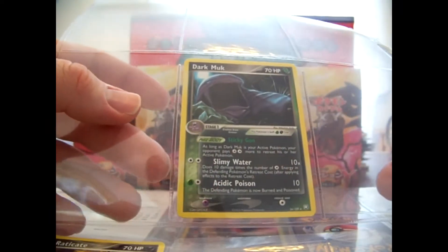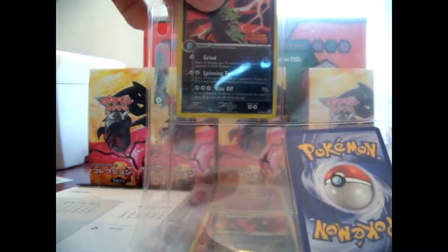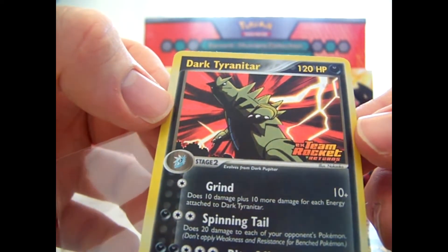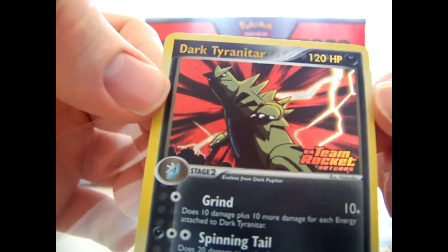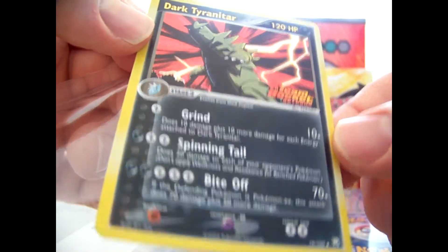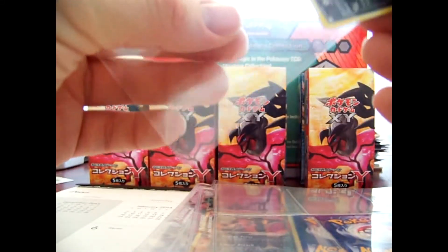Next we just get into a couple of non-hollow rares. We got Dark Muk and Dark Electrode. This next one's a really cool one — we have a Dark Tyranitar reverse. That's a rare, really awesome card. This is actually one of the rares in reverse that's harder to get. It usually is around the five dollar range, so it's nice to get it in a lot so I wouldn't have to pay a few bucks or more for it. It has three attacks too. Really nice card, one of my favorites.